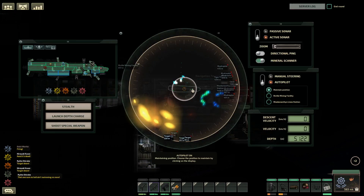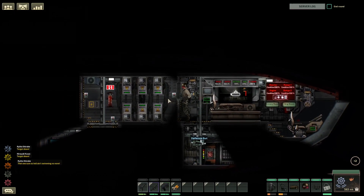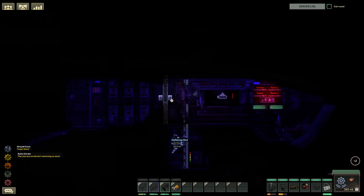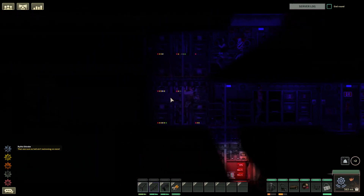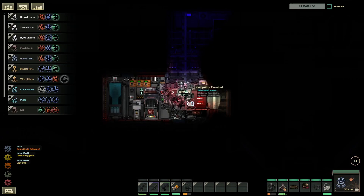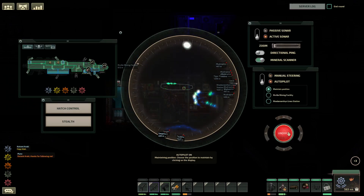I'm prepared to disembark into the shuttle, deactivate all active sonars, and switch them to passive. I'm breaking us for silent running. Hopefully we don't get attacked as much now. Docking. Active sonar. Autopilot on.